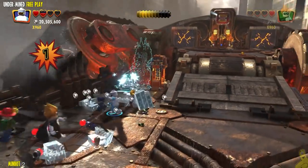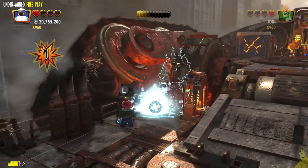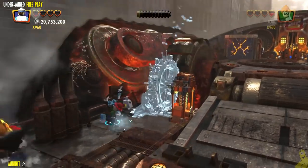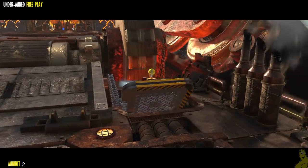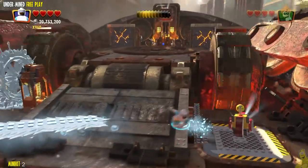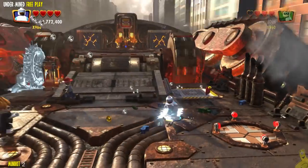I do a butt slam or two, then try to target the objective anyway — and yes, I get it! It actually creates this weird wheel out of ice, which flips over the lid, and there is our next minikit. Two down, eight to go!